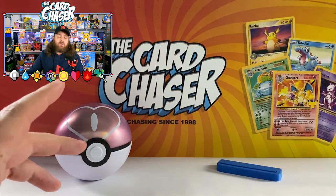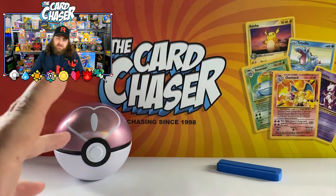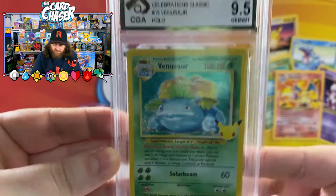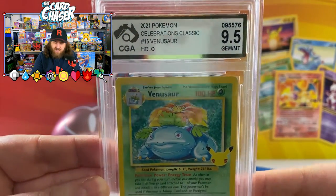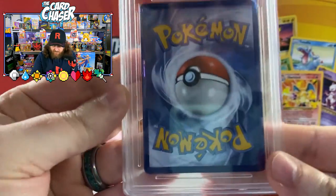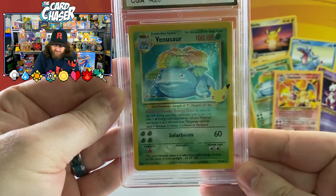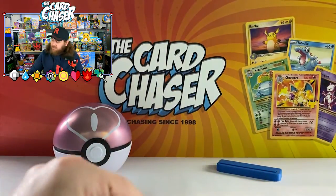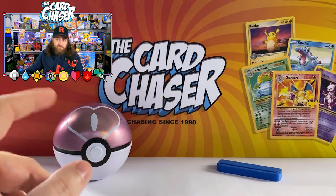This one's an old-school remake — it's a classic. I loved it when I was a kid and I love it now. We've got here the Venusaur from Celebrations, a 9.5 — absolutely beautiful score. Look at that beautiful card right there. This is definitely one to have in the collection. I want a grading of each of the starter Pokemon, and then we'll get into one more and then a booster pack.